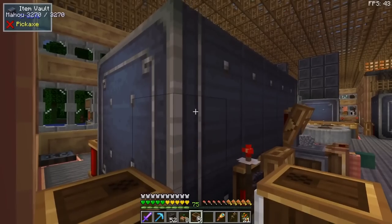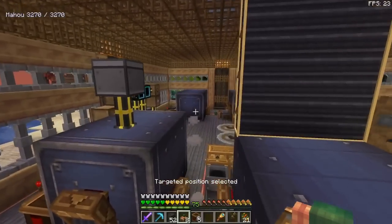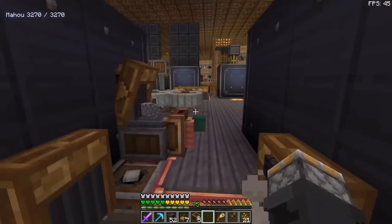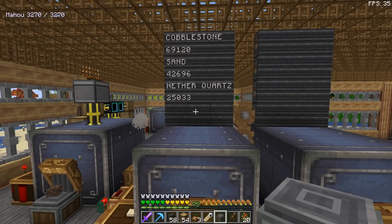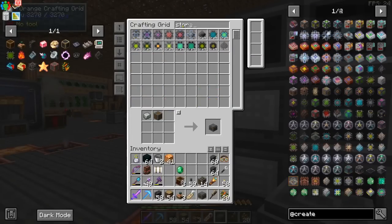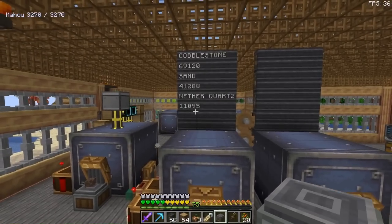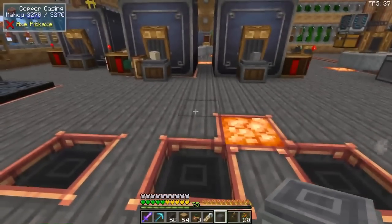Now if I take a content observer, I'm going to display the amount of cobblestone in this item vault on that display board. I need another display link — right-click the display, attach it to this content observer, right-click, set amount of items at line two, scroll down, hit the check mark. Now we can see we've got 69,000 cobblestone, and it gives you a live readout. If I order a storage drive that takes a metric ton of nether quartz, that count drops as it processes, and sand drops because it's making more nether quartz to fill that void.